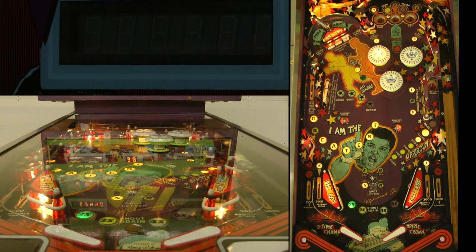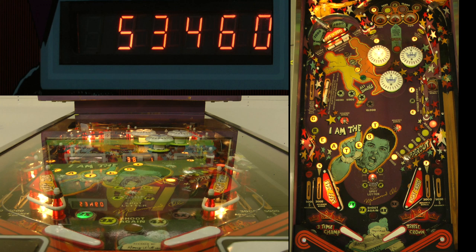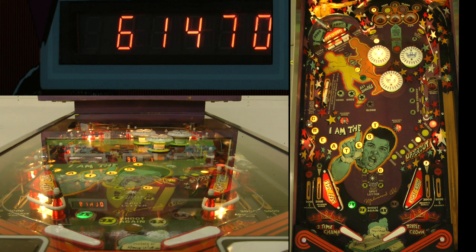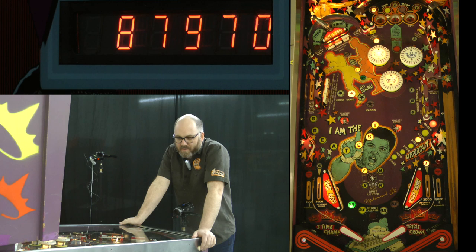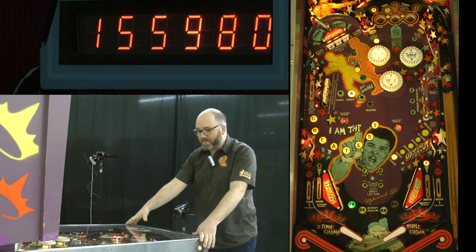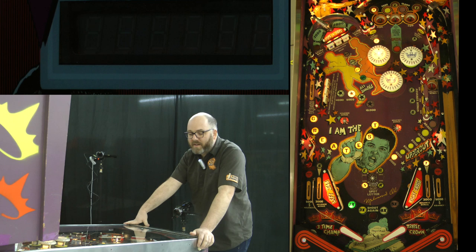Missed that shot. Backhanding again is an option. There's a stern slash belly drop there — three times in a row. Maybe we just had to make 'greatest' first. We took a bad drain, but nothing I can really do about that. What's counting off there is the letters in the word 'greatest' and the bonus. Every completion of this left-hand drop target bank will increase the star value per letter. Right now the completion of that drop target bank on the left is worth 48,000 points.